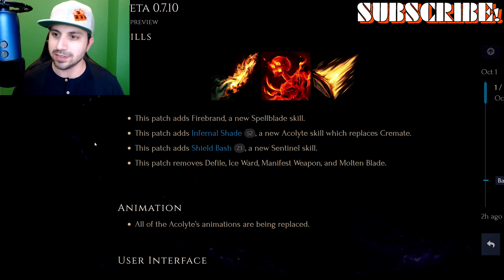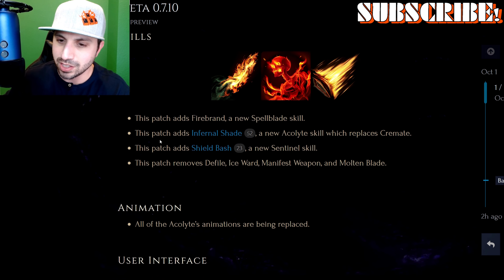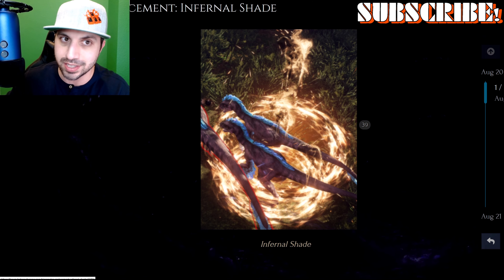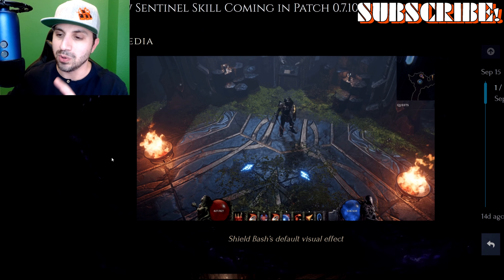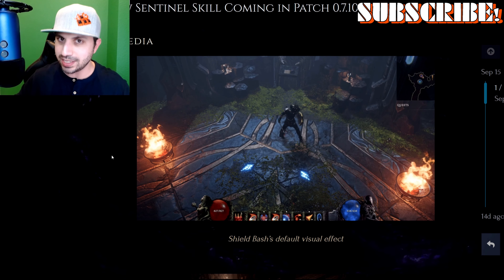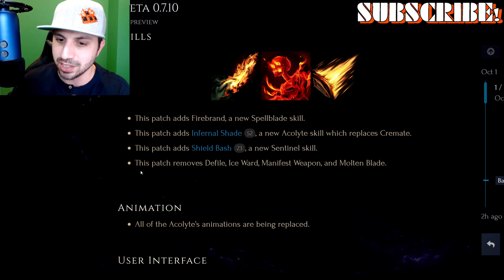Skills is always really exciting for people that build. This patch adds Firebrand, a new Spellblade skill. This patch adds Fernal Shade, a new Acolyte skill which replaces Cremate — basically it's exactly like Dreadshade, a fire skill. And then this patch adds Shield Bash, a new Sentinel skill. This is the skill I'm actually most excited about. I've been saying for a while that Sentinel needs love and shields need love. I actually created a level 70 Sentinel Paladin from scratch focused around block percent in anticipation of this skill, so I'm hoping to make a cool build around Shield Bash. This patch also removes Defile, Ice Ward, Manifest Weapon, and Molten Blade.